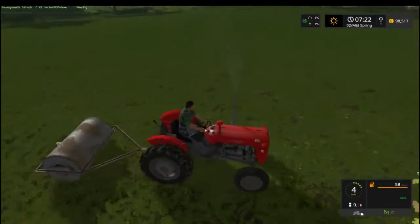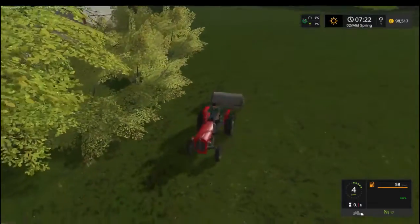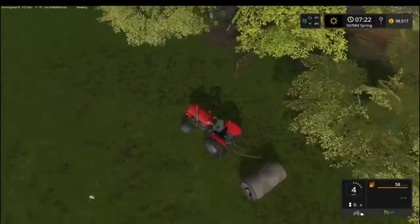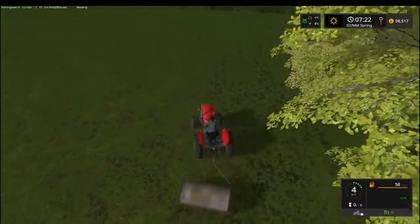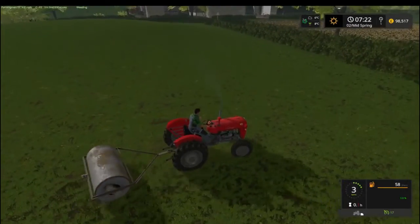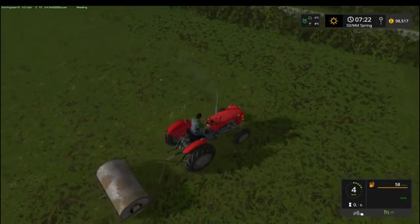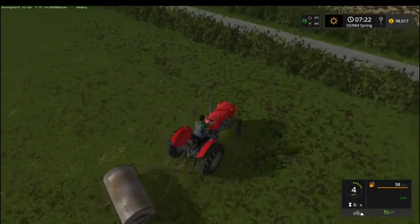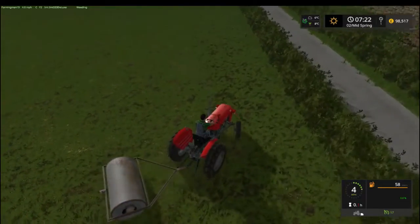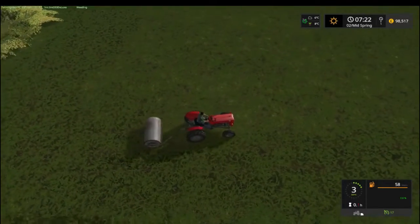I'm going to do it anyway. Even with the 7710 it was crawling along with the rollers on. The 7710 is about 96 horsepower — I think the game says that, I have no idea what it is in real life.